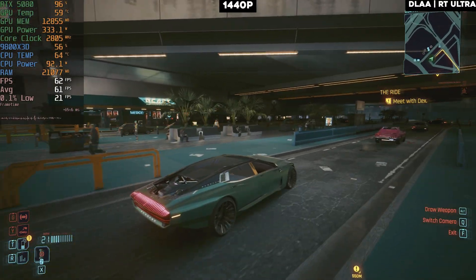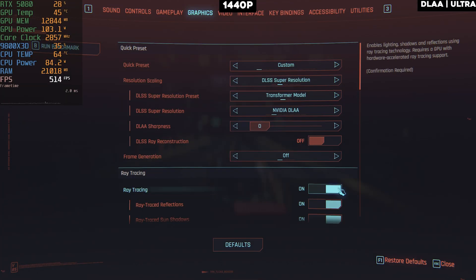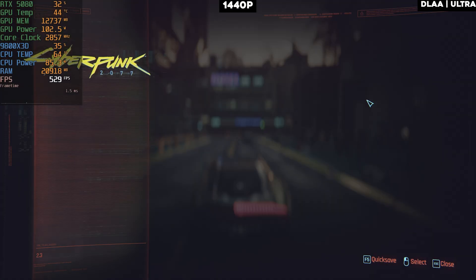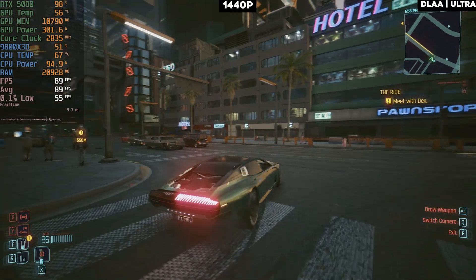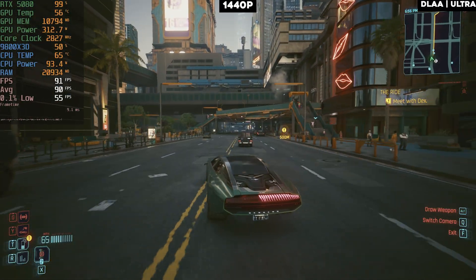Turning off ray tracing and going ultra settings on 1440p, we're now consistently above 60 FPS and getting about 90-91 FPS average. Without ray tracing you can play on 1440p without any issues — it'll be a really smooth experience.